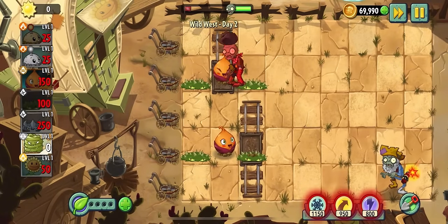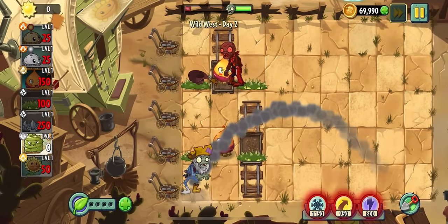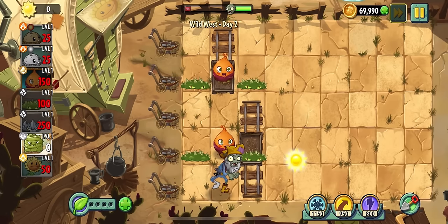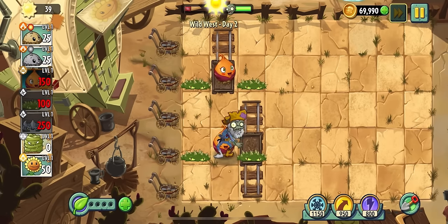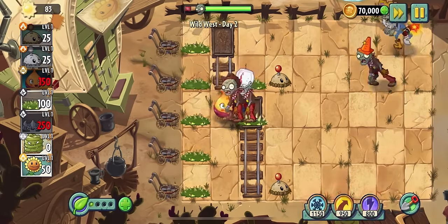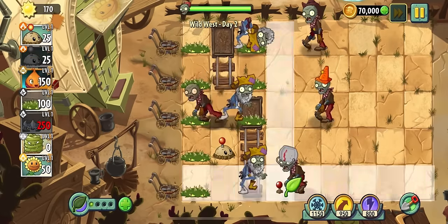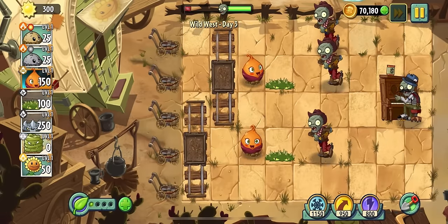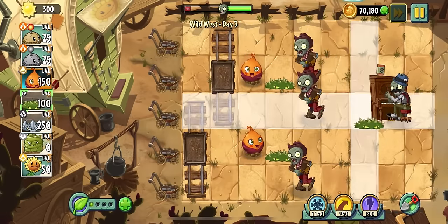I thought sweet potato could drag the prospector into the lane with the spikeweed, but instead it has this weird interaction where it drags the prospector inside the sweet potato and the spikeweeds won't hit it. Nonetheless, day two was pretty easy. Day three introduces the piano zombie, which spikeweed can counter — but he has to sacrifice his life to do it.